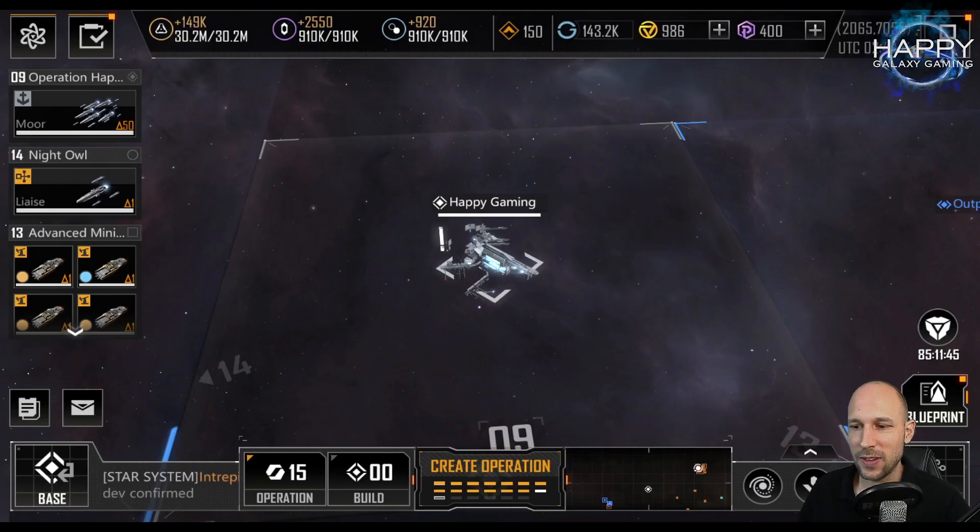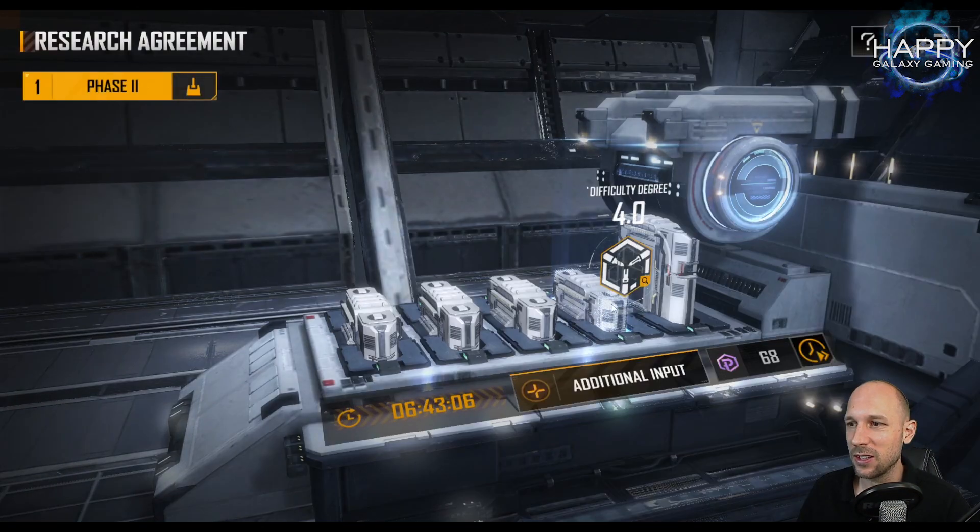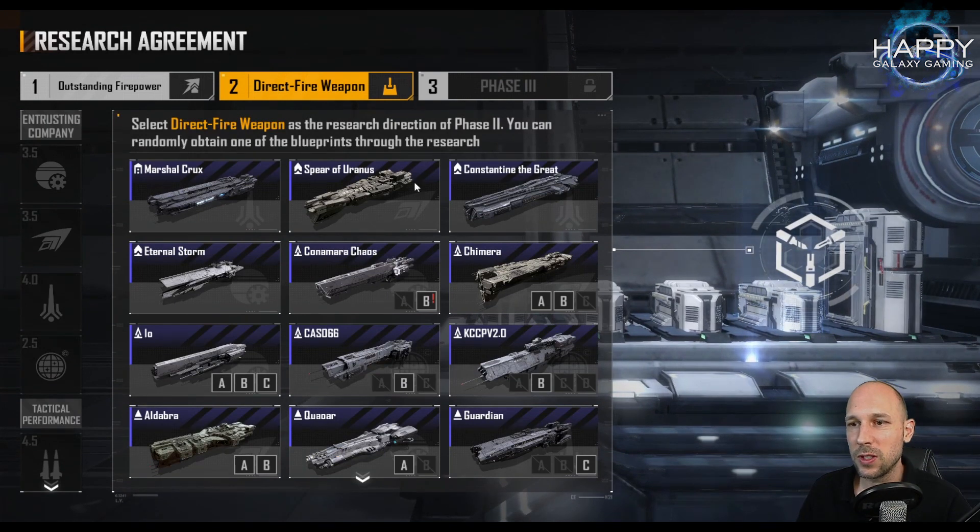Hello commanders and welcome to this video for Infinite Lagrange. Today we want to continue our series about the best frontline or tank ships we have in game. Last video was about frigate frontlines — today we are going to cover destroyers. To do this I will quickly have to update a few of my ships, and the easiest way to do this is to use the research agreement, as we can get information about every ship no matter if we have it or not.